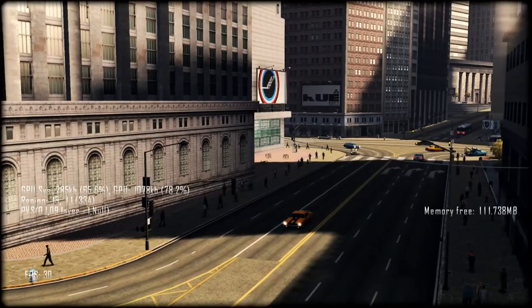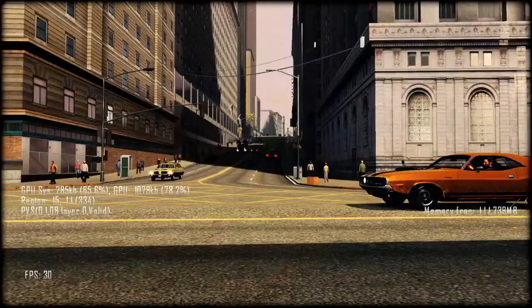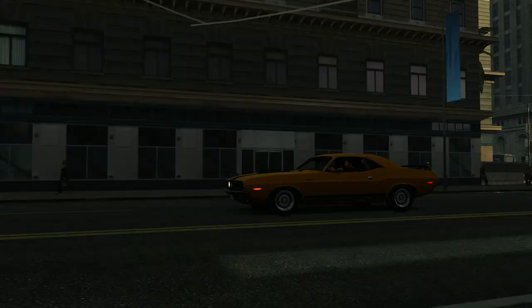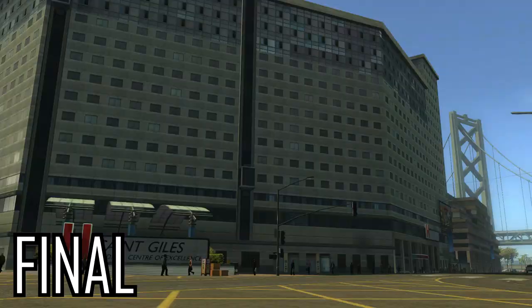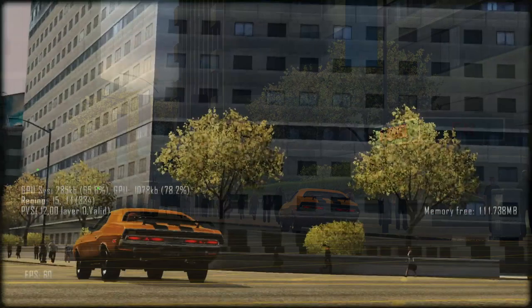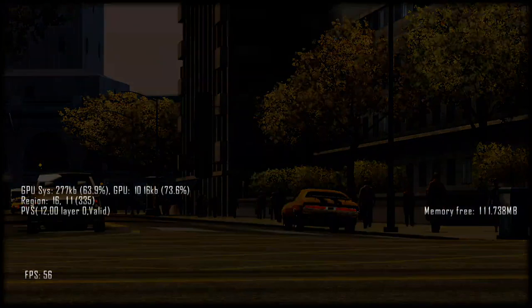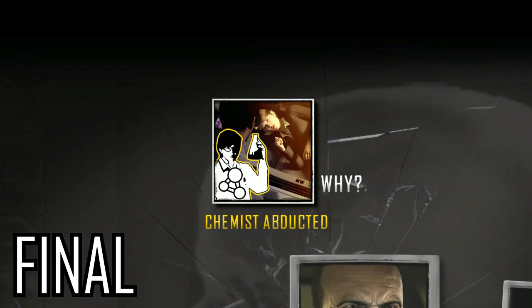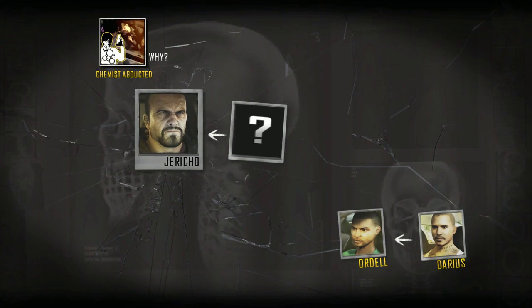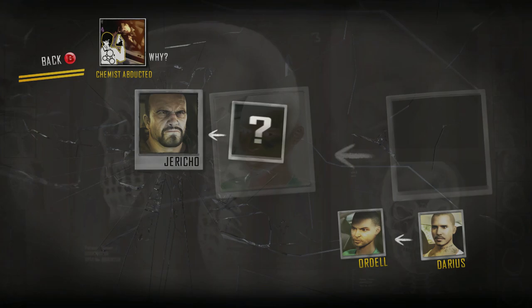The in-game cutscenes have small differences such as different camera angles, and it shows once more that the hospital design was not finished at all in the beta — you cannot tell it is a hospital as no specific assets were placed yet. The evidence board is also not implemented yet and is therefore only mentioned by the game as a reminder. The evidence board is one of the tricks used to strengthen the narrative, making the game feel less like a succession of activities and challenges and more like a structured story throughout, with an investigation in Tanner's mind.